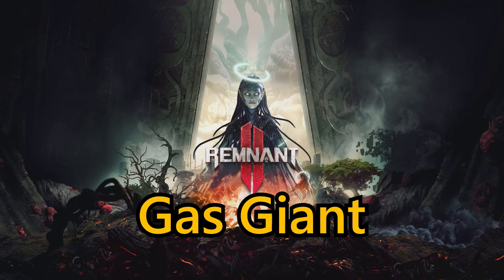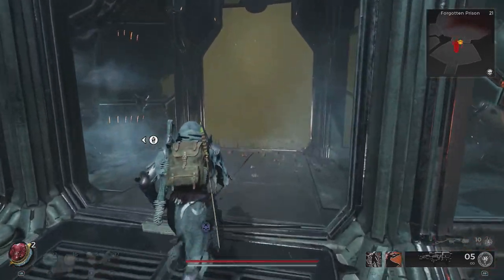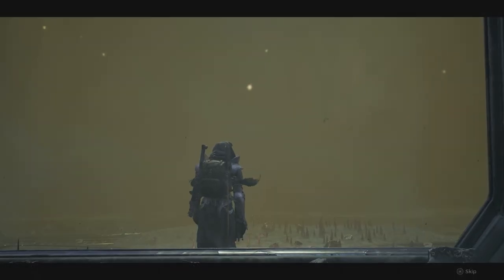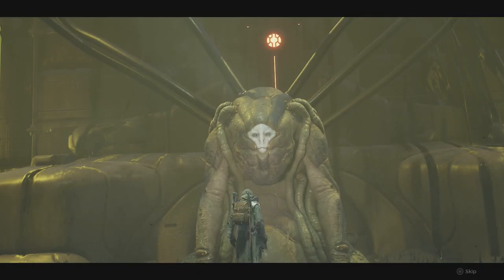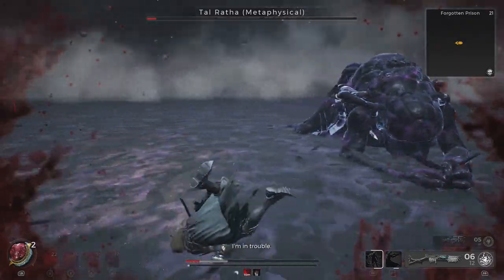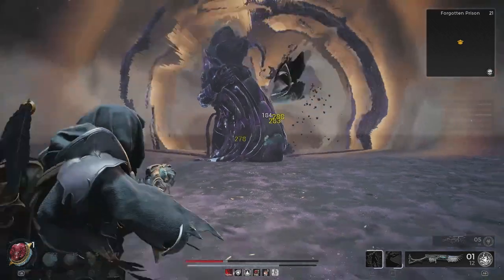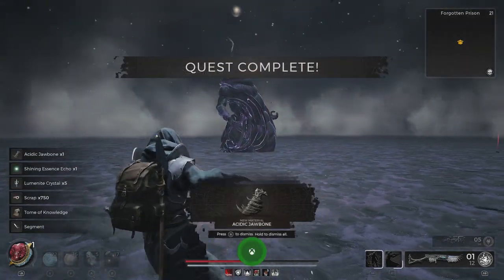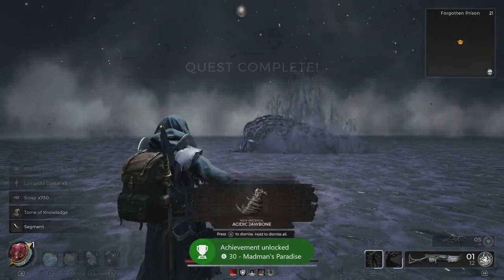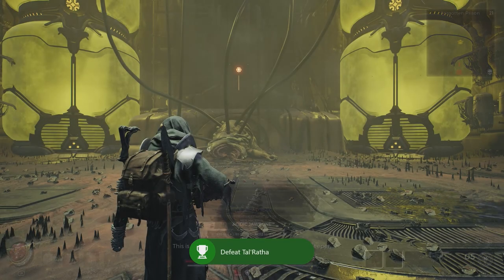Next up we're going to have a look at the Gas Giant melee weapon, which you can craft over at Macabre in Ward 13. Once you've taken down Talratha Metaphysical — which is a different version to the normal Talratha — you can access by choosing to join Eternity. Once you've taken him down, you're then going to get the Acidic Jawbone. Take that over to Macabre in Ward 13, along with 5 Luminite Crystal and 1,000 Scrap, and you can then craft the very strong Acidic-based Gas Giant melee weapon.